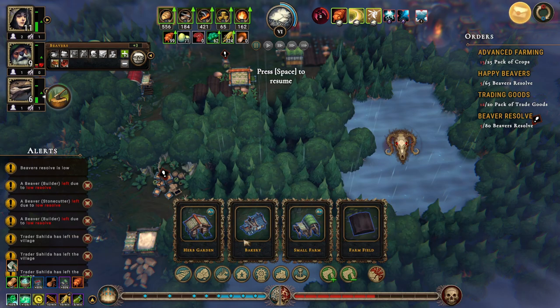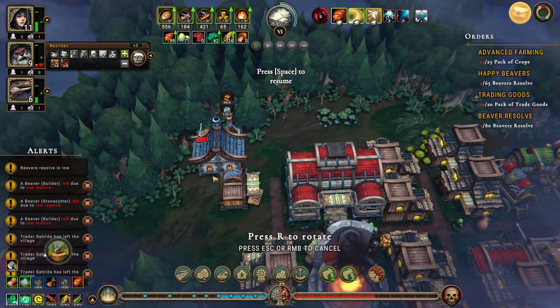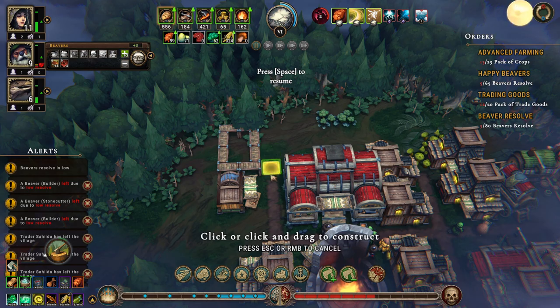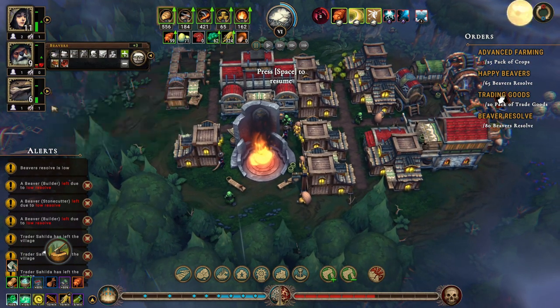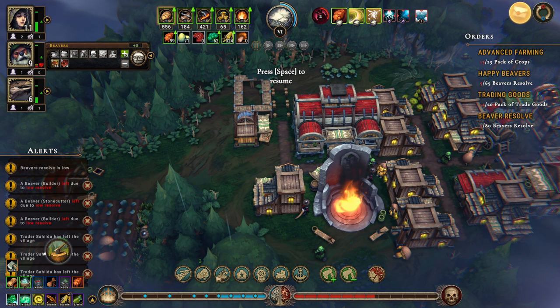Where's the bakery? Oh it's food production — yep. Bakery. How much housing do we have? We have 26 people and housing for 18, 21, 24 — so we need another shelter.